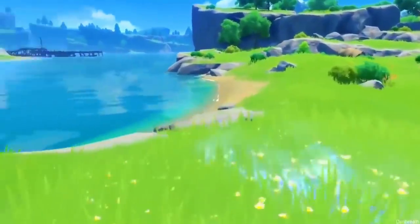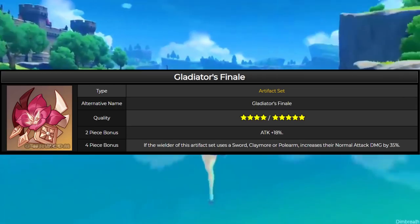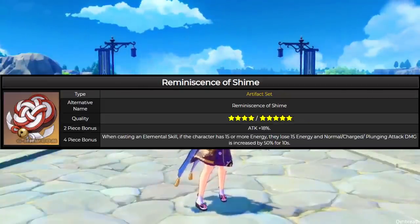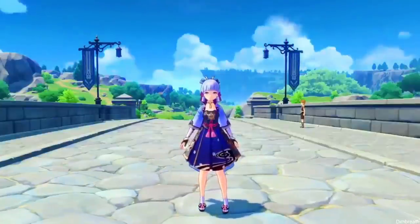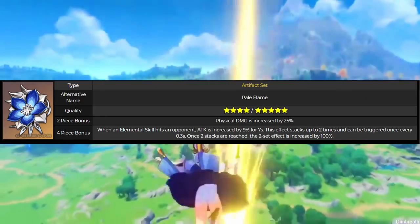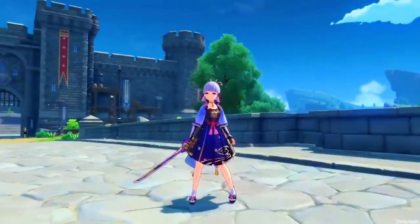The more stable build — for a lower damage ceiling and higher damage floor — is 2-piece Blizzard Strayer combined with 2-piece Gladiator or 2-piece Shimmy. Gladiator and Shimenawa's Reminiscence both increase attack by 18%, which is pretty good for a main DPS, while the 2-piece Blizzard Strayer covers the Cryo damage bonus needed. For the Physical Ayaka route, the 4-piece Pale Flame is very hard to keep up even with C1, so I would not recommend that.